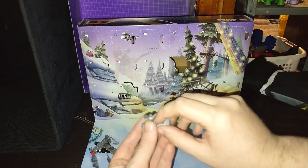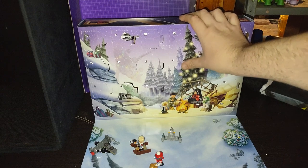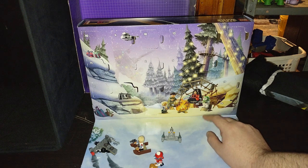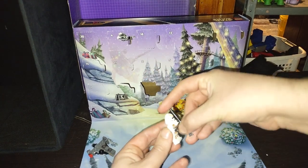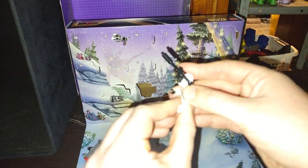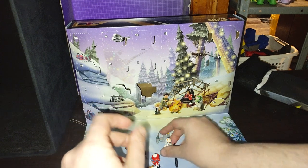Day five we got a Clone Wars turbo tank mini build — that's cool. Now we're opening up day six. We got a Clone Trooper — LEGO Star Wars Clone Trooper 212. Nice, he's got a little rifle, so go pew pew bang bang.